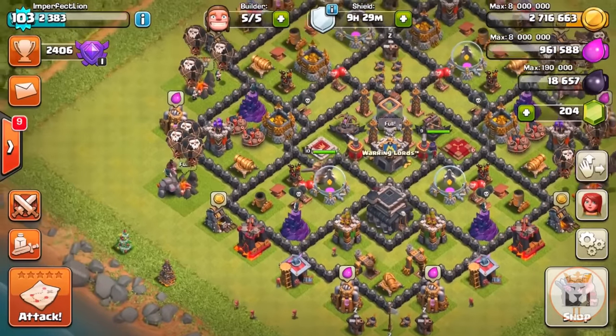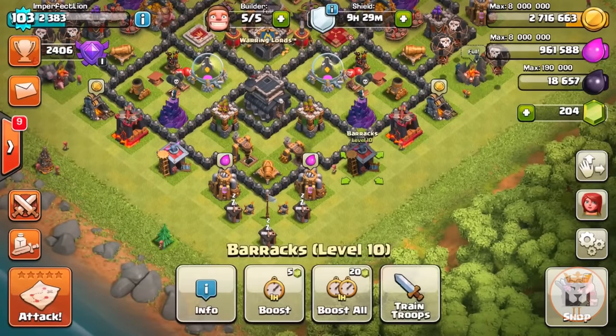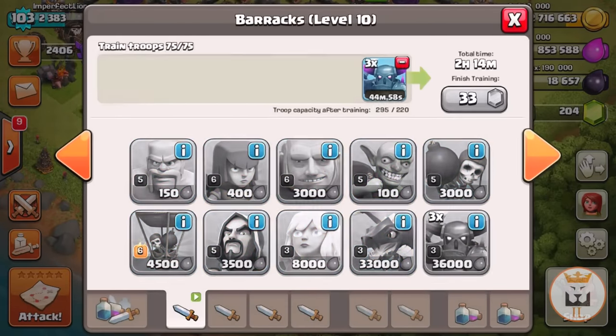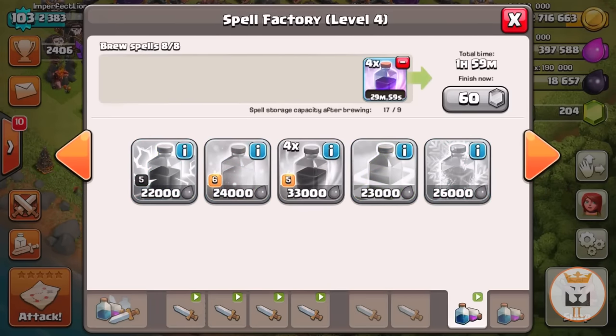First, make sure your army is trained and then forget about it — you don't really need to worry about your army beyond that. Next, go into your barracks. The most expensive troops here are these three — watch my elixir go down as I train them. Go ahead and queue all of those.